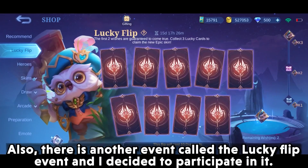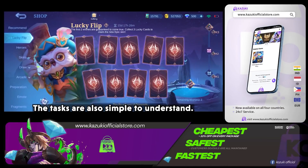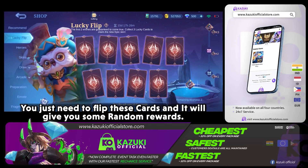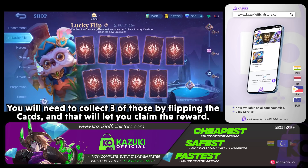There is another event called the Lucky Flip Event. It has the Diggy Fairytale skin as its reward and it can be claimed in less than 500 diamonds. The tasks are simple — you just need to flip cards and it will give you random rewards, and among those will be Diggy's lucky card.